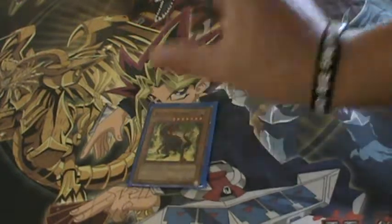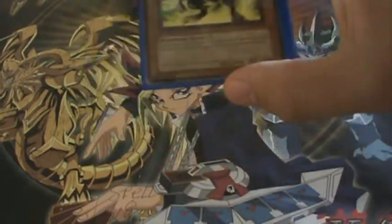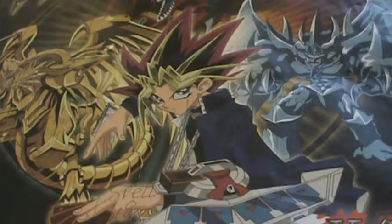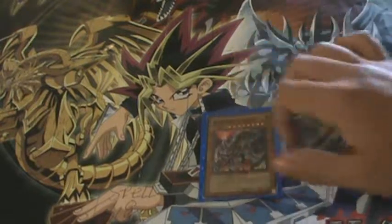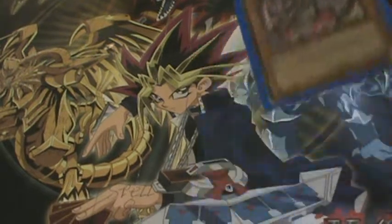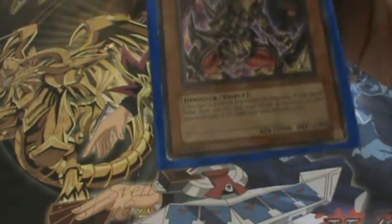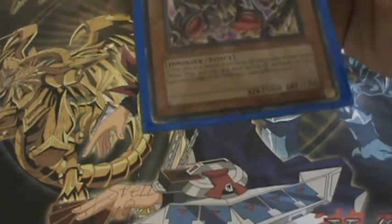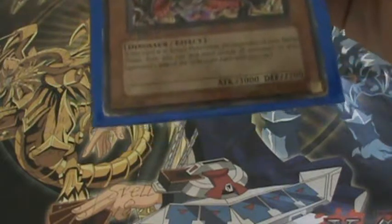Now my top two cards. Black Tyranno — really good card. If your opponent controls no cards except defense-position monsters, this card can attack your opponent directly. It's good against my friend who uses Morphotronics. Then I've got my Ultimate Tyranno. If this card is in attack position at the beginning of your battle phase, you can and must attack all monsters on your opponent's side of the field once each.